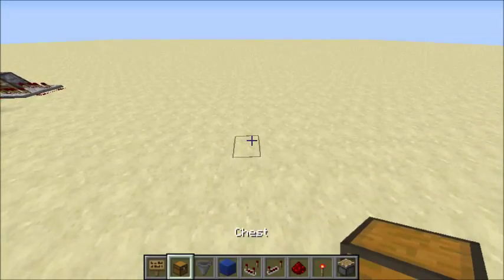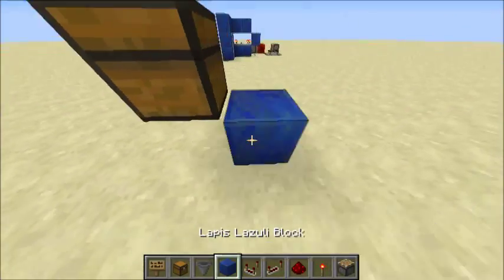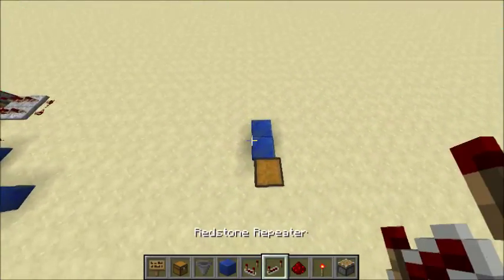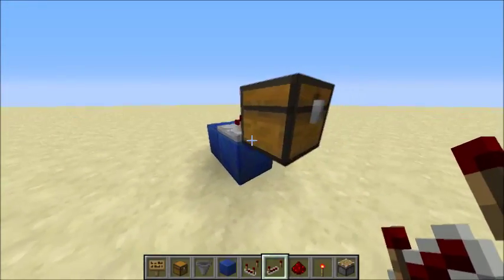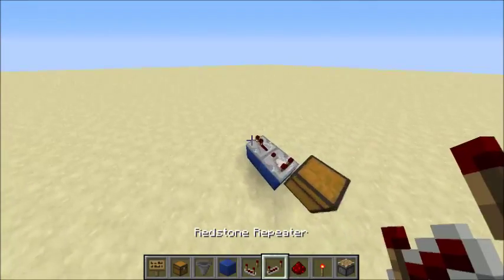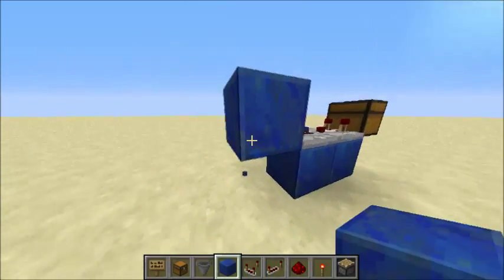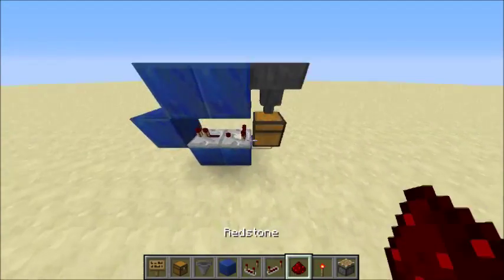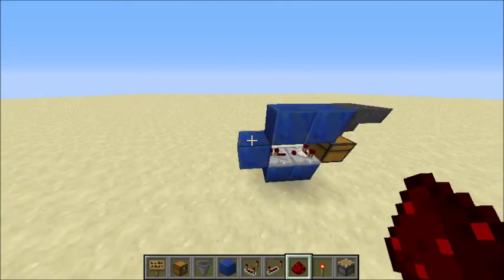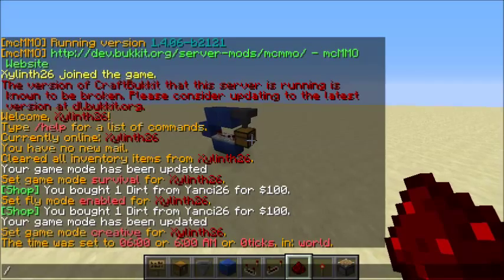Here is the basic design. You start out with a chest right here. Then you place your comparator right behind the chest, and your repeater right after that. Then you place a block at the repeater — you can just do this, or you can build up — then place two blocks up here and the hopper right there. After this you will place the redstone on those top three blocks, and you will get five stacks of whatever block you want.